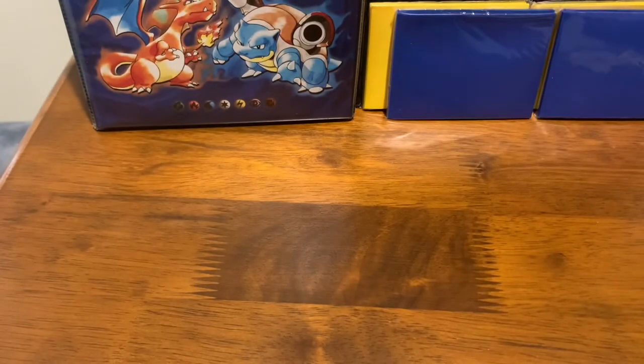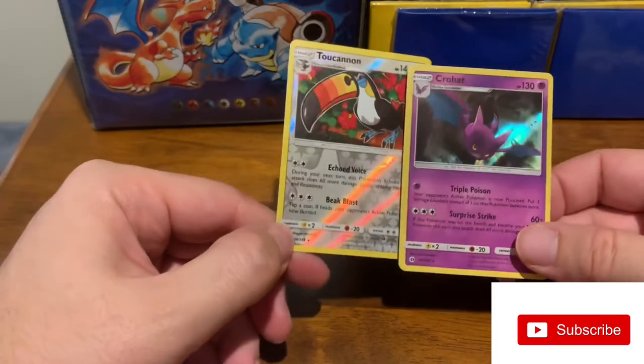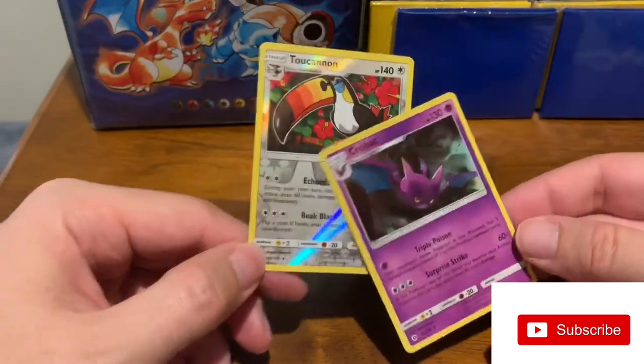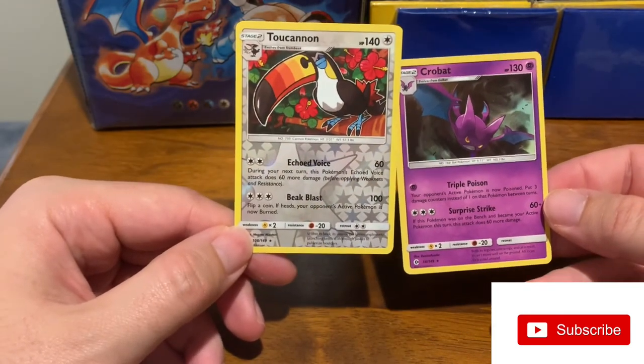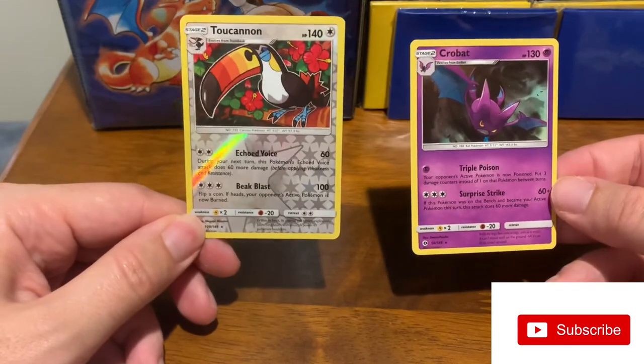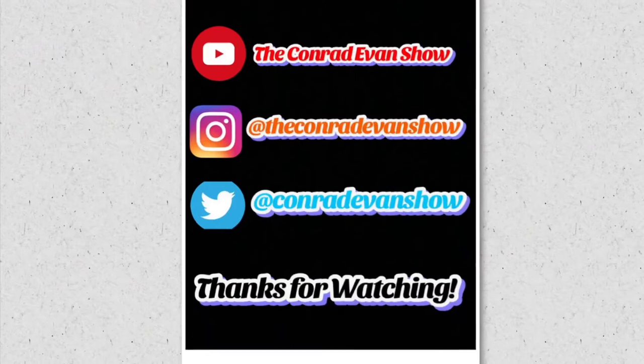So that's it — that is it for the cards. Today's winners might be these two from the same pack: Toucannon and Crobat, very nice and shiny. That is the Pokémon unboxing episode number two. I'll see you in the next one. Bye-bye.